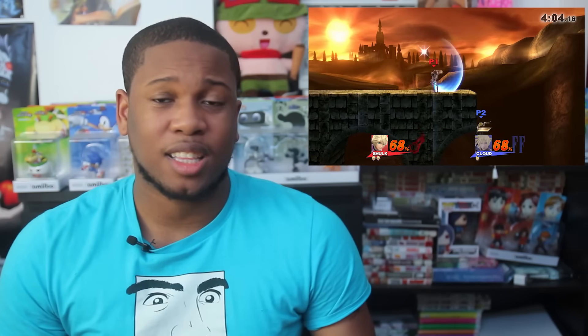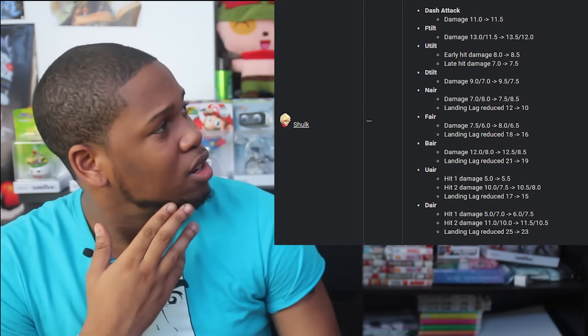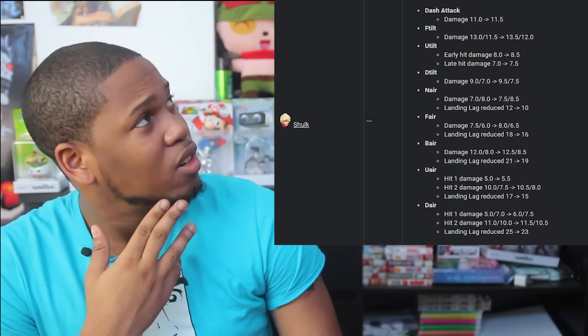We just got this patch that came with Cloud — Cloud Strife obviously guys — and Shulk got a lot of buffs. You can see up there he has some damage buffs and some landing lag reduction on moves. However, is that landing lag reduction enough? To me, that's one of the main things that are going to help Shulk become a better character.